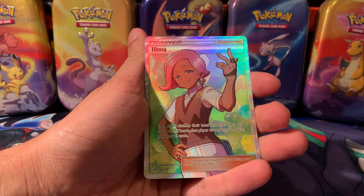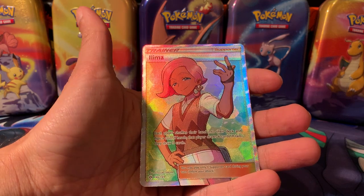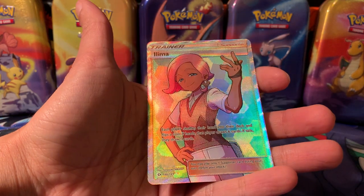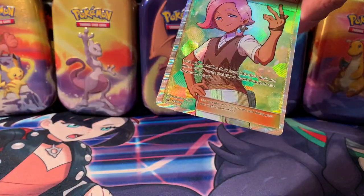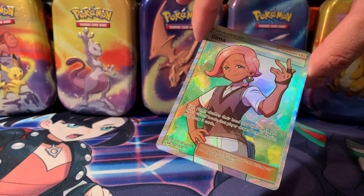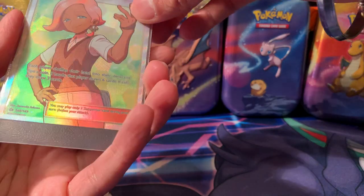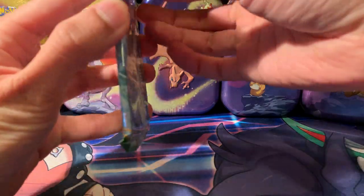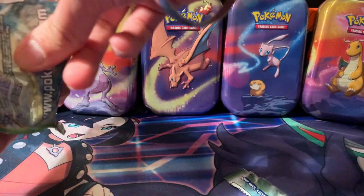Ilima — nice! Told you I like full art trainers and we've got one here from Sun and Moon. What a way — one pack in and that's pretty awesome. The best full art trainer from this set is Lillie and I think I've got one on the way. Ilima is a normal gym leader — let me know in the comments. That's pretty cool, very off-centred though, but we've got a pull! Won't put it in the background yet — I'll clear these up first. From just two packs we got a full art. I'm really happy with that.